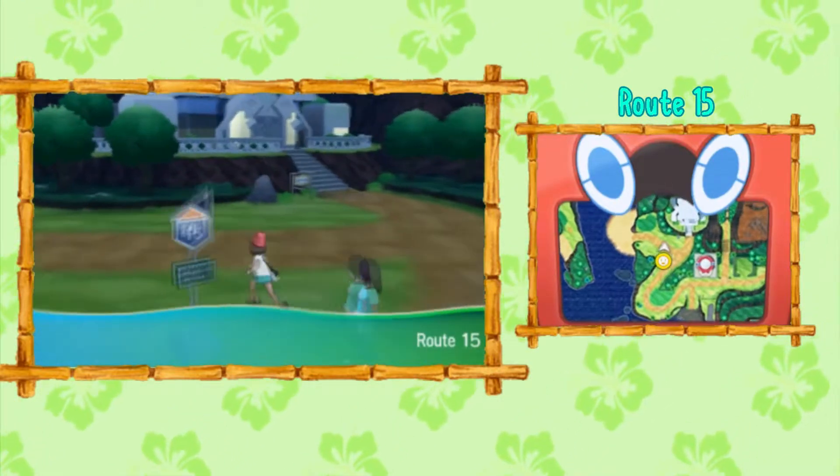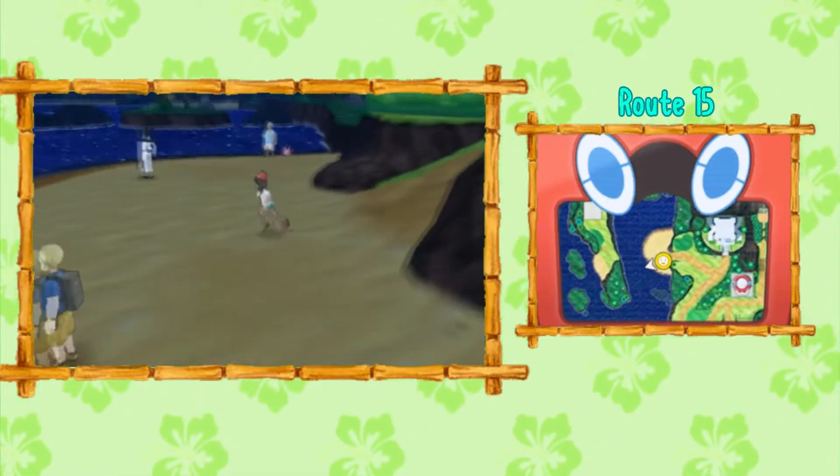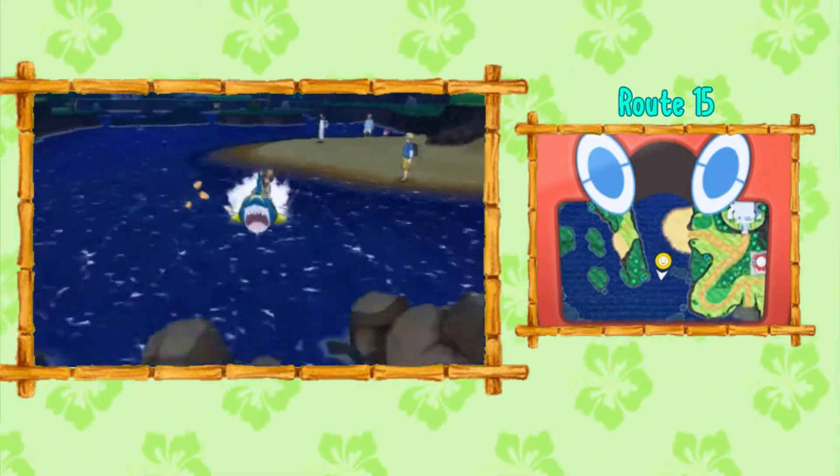So, if you start off by the Pokemon Center by Tapu Village and head on up here to Route 15, you're going to have to have beaten the Ghost Trial to get this TM and talk to the Unovan Grimsley, which is over there in the kimono.